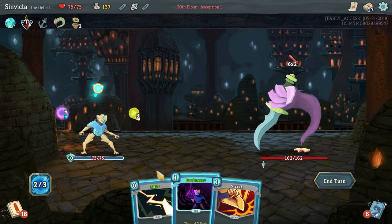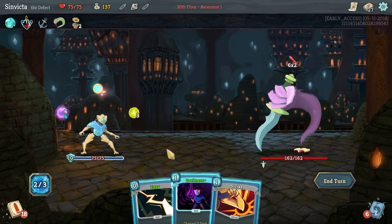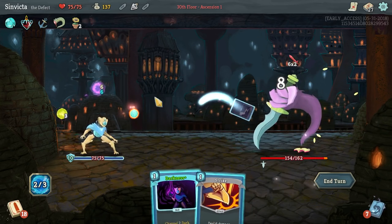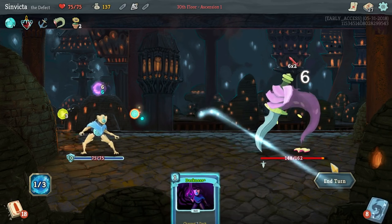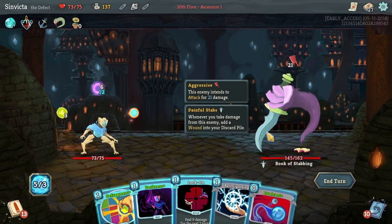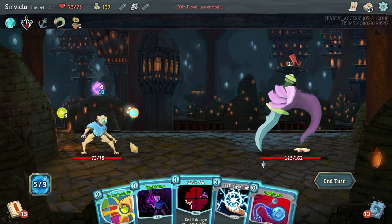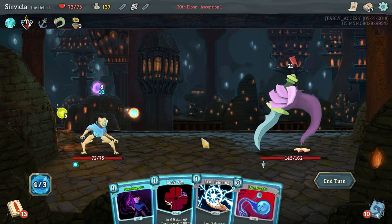We did get Plasma which is nice, but the problem is it's wasted on this turn. I'm going to channel Zap but not Darkness - as dumb as that may seem, we're going to need the energy this turn. I'm a little sad that we didn't keep the Compile Driver. That was stupid.